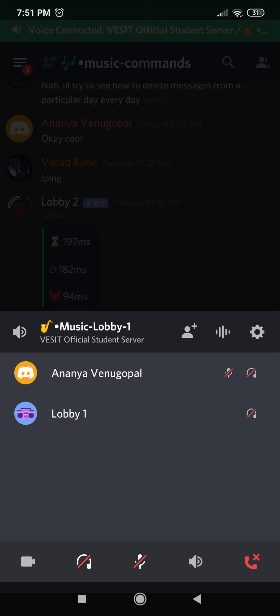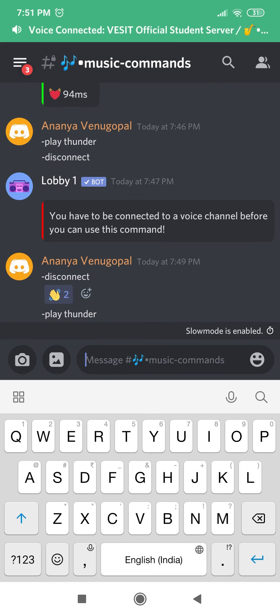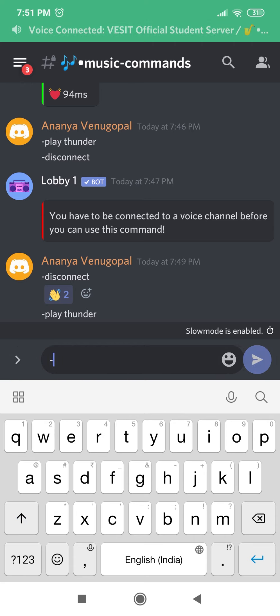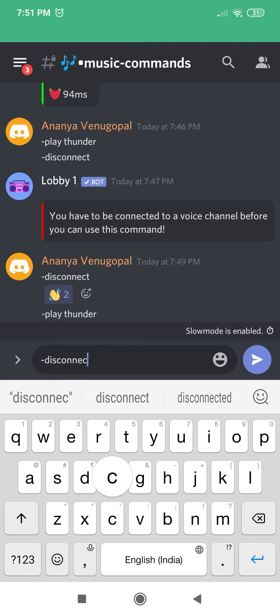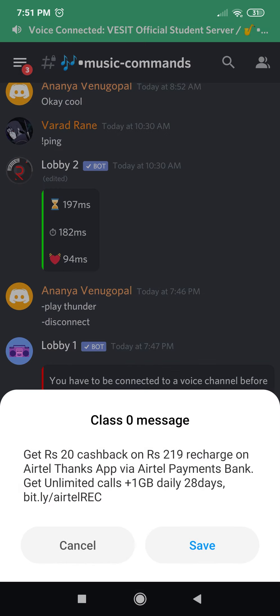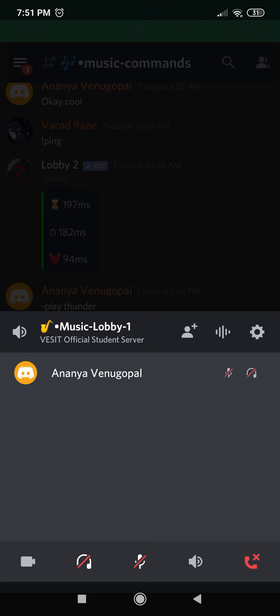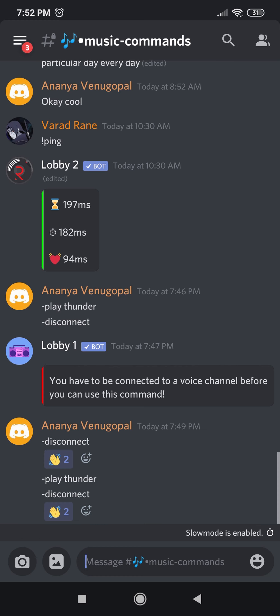When you're done listening to music and want to leave the channel, type 'hyphen disconnect' and the music stops. After that, to leave the voice channel, click on the red phone icon and that will get you back to the music commands page.